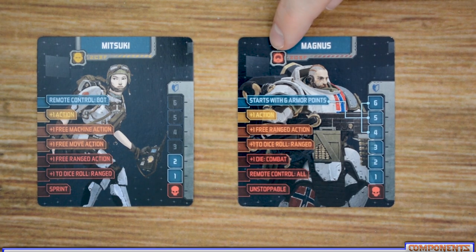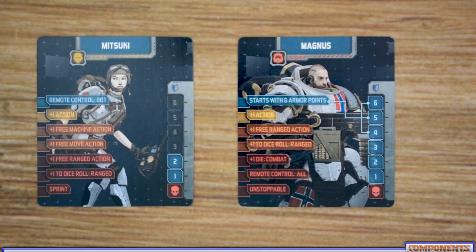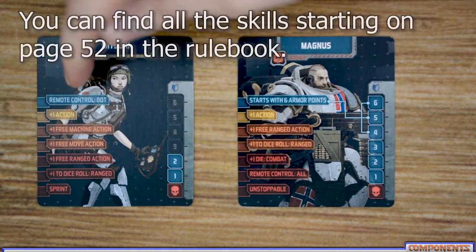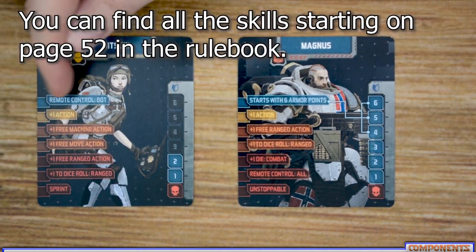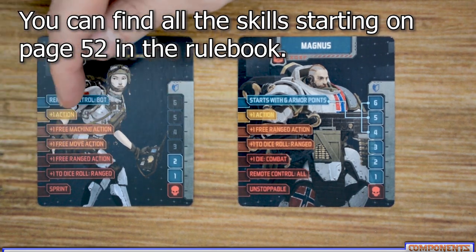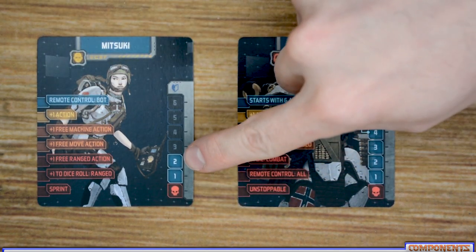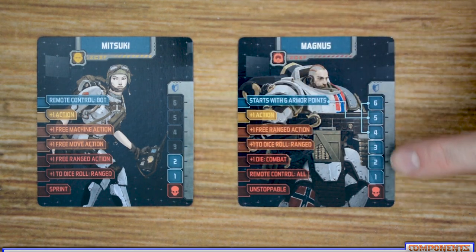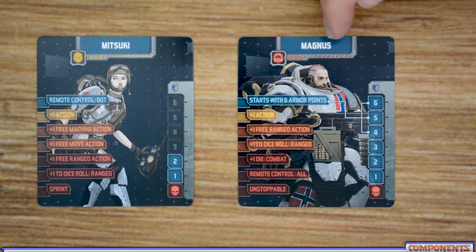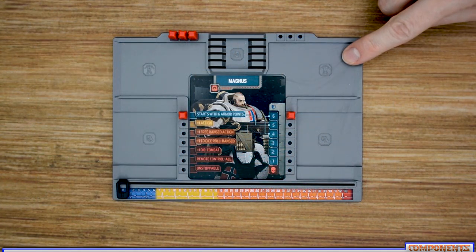Survivor cards have the survivor's name on top, with an icon next to it. In Zombicide Invader there are two types of survivors: civilian survivors and soldier survivors, which mainly impacts where players can search. Down the side of the card are all the different skills that survivor has — each survivor only starts with the blue skill, and as they level up they unlock additional skills. Also listed is the survivor's health, with most civilian survivors starting at two, though some soldiers start at three or higher.